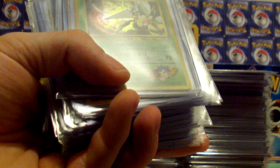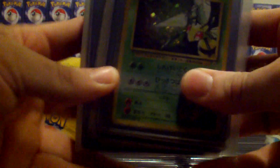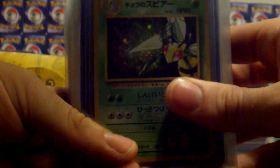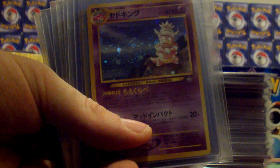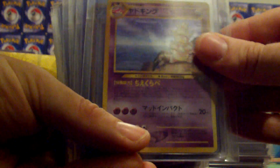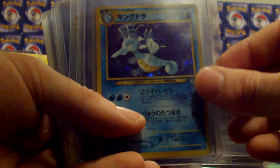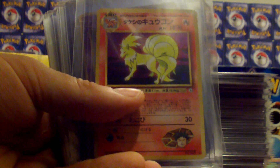Just to show you guys what I do have here as far as old school goes. We have Koga's Beedrill — that's Japanese, obviously, from the Gym Challenge set. We got Slowking, and I think that was from Neo Genesis. Steelix, that was also from Neo Genesis. Kingdra, Neo Genesis.